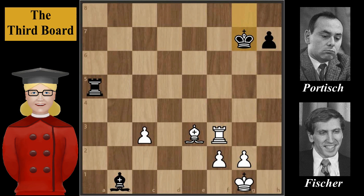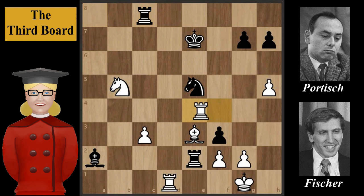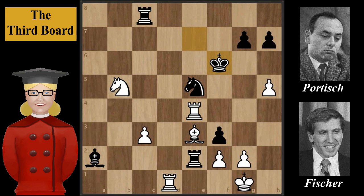Returning to the game: after King to e7, the black king will be too much exposed in the center. Fischer continues with Rook to d1, Rook to c8. Black's king position is so fragile that instead of Rook to c8, Stockfish suggests for black: Rook takes bishop, sacrificing the exchange. Rook to e4, King to f6, Rook to d6 check, King to f5 — trying to save the knight. Retreating the king to f7 and giving up the knight was better, but the position is already lost for black.